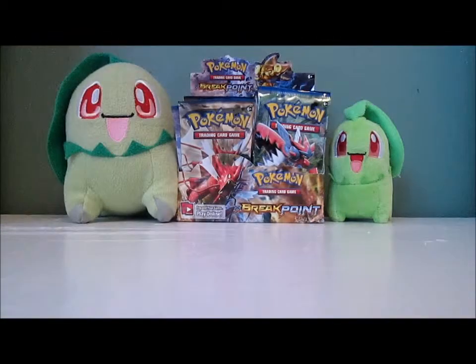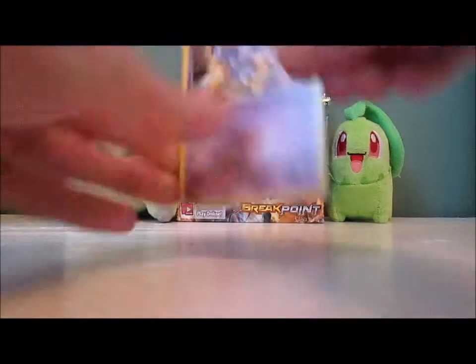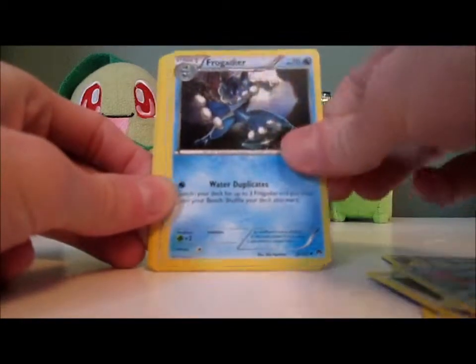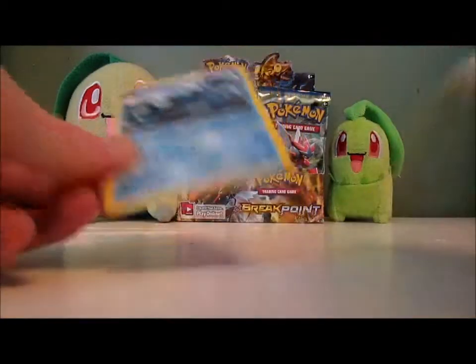Come on, give me a Chikorita — I think it's about time I got another one. Actually, I think it's about time I got another Ultra Rare. Pack: Espeon, Psyduck, Seedot, Furfrou, Slowpoke, Potion, Frogadier, Bursting Balloon, Gabite Reverse, and a Seismitoad.